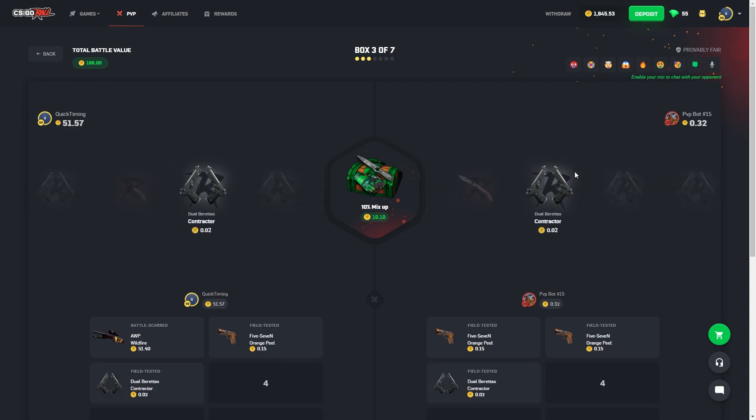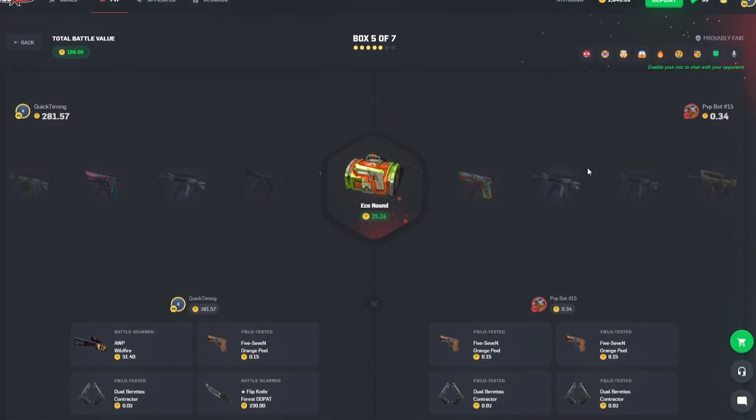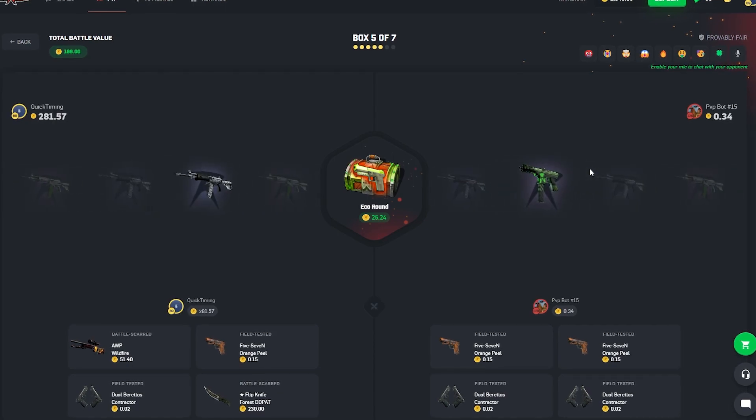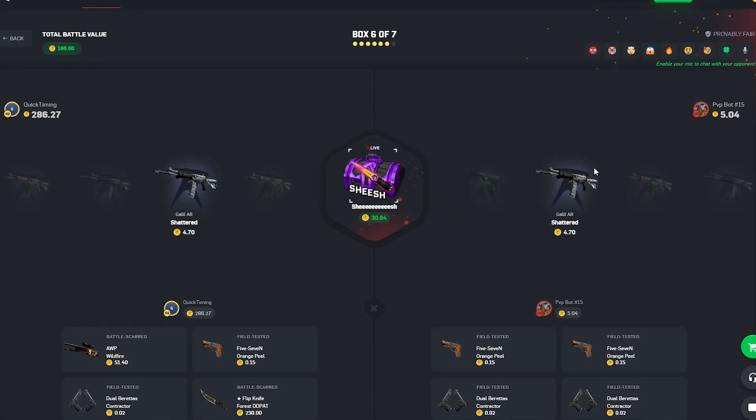Knife — it went over, I thought we had it. 10% again — nice, that's 230. That's a bit better. Eco round — not pulling there, unfortunately. Sheesh case — this one is volatile. Nice, 161.